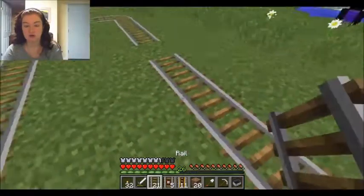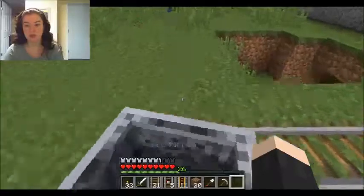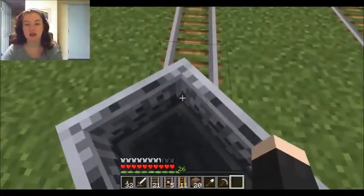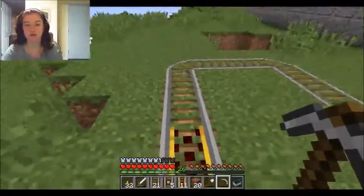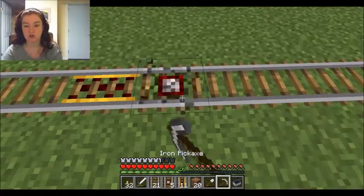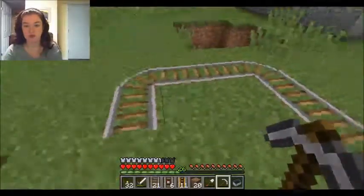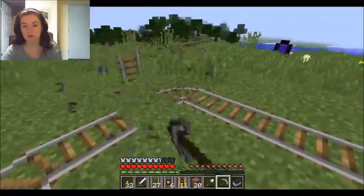Let's drop just a regular one and put down our minecart again. We're going to activate it, which will activate the powered rail, and we'll go a little bit faster. This is kind of the easiest way to do it, but it means you're kind of out of luck if you want to go back. Another way to do this — we'll go in groups of three, I think is usually best: one, two, three, one, two, three.